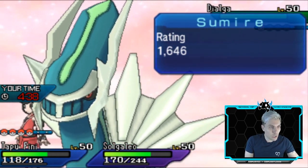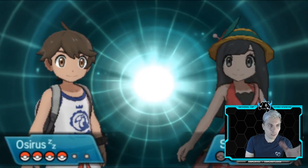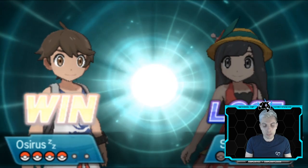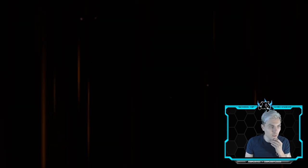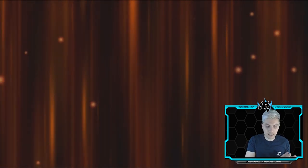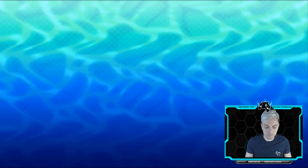There's a shiny Dialga — the green flecks on it actually look pretty nice. Good game to my opponent, that's our first win today. It's interesting seeing the Icenium Z on Dialga — a very interesting choice, and really good against Zygarde, especially a speedy Zygarde based on our speed tiering.